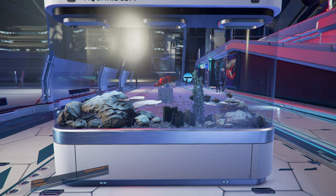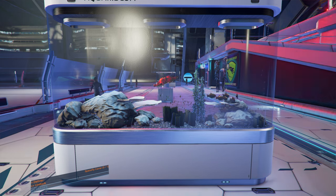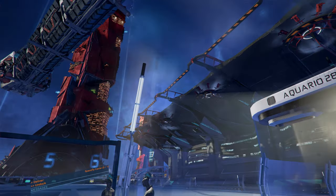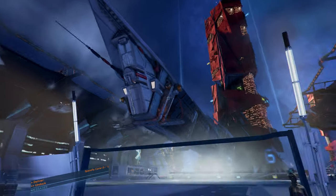Hey everybody, back in X4 Foundations 4.0 beta patch 8. This video comes to you from all the people who shamed me when I bought the Incarcahua - yes, the Incarcahua did not go over well with the viewing audience, something about it being super slow. So I finally decided I'm going to buy a new freighter - a Buffalo - and I may actually use it as a fleet carrier because I can't afford a Rattlesnake yet.